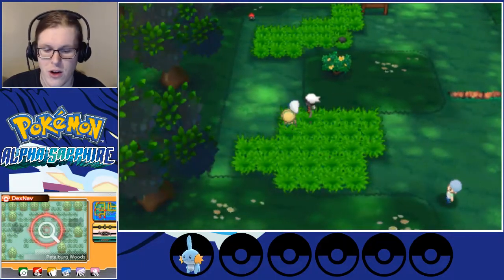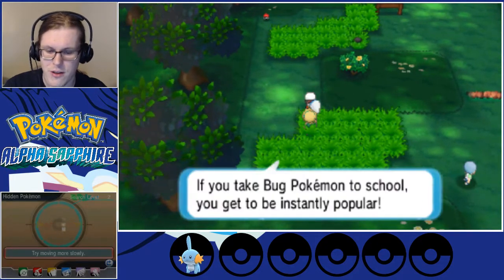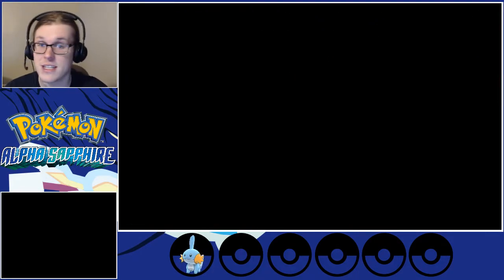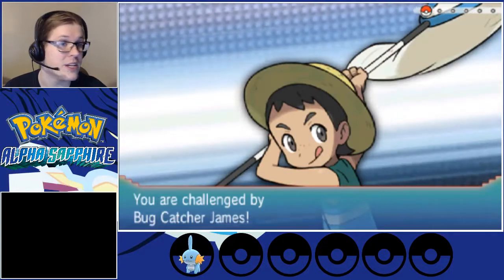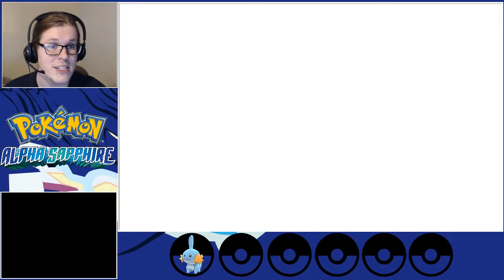In this part — oh, what's that Pokémon? Search level 2, so it's one we've seen before. If you take bug Pokémon to school, you'll get instantly popular. Unfortunately, this is a way to scare away that Pokémon that we did have, and we instead get to fight James who has Minkata.